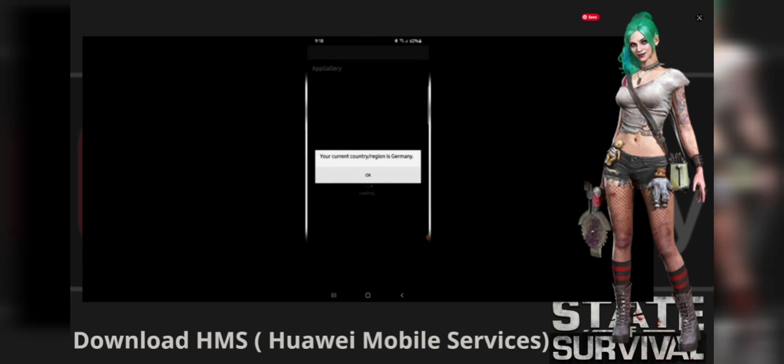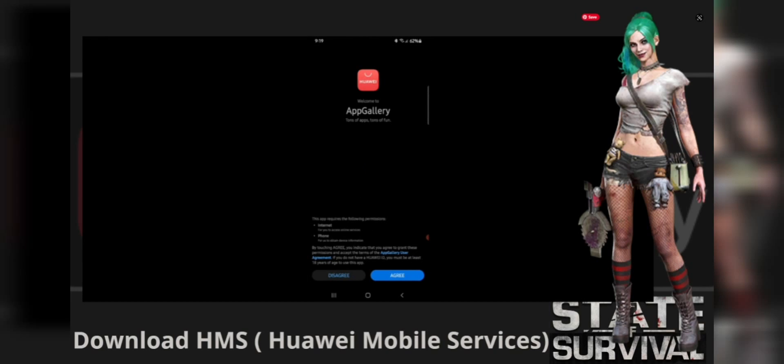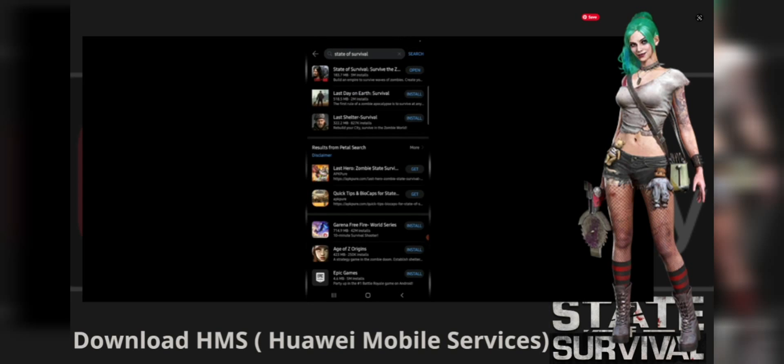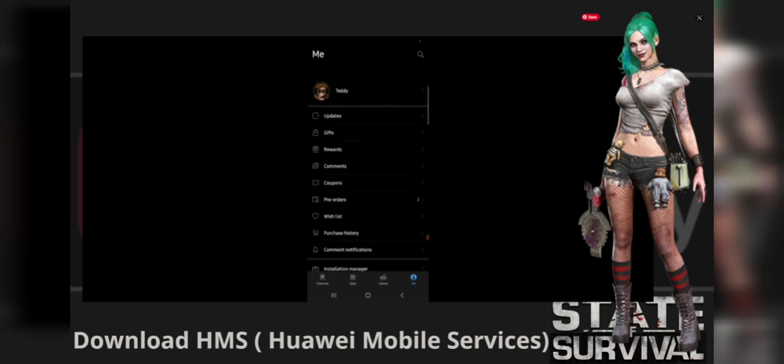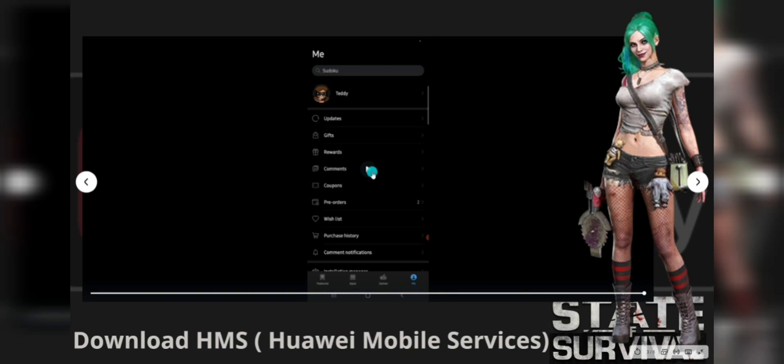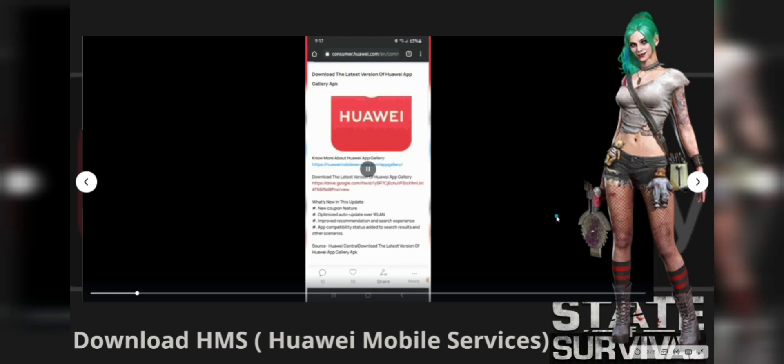After contacting customer support or messaging Lucas, download HMS Core, also known as Huawei Mobile Services — you can search for it on Google. Then download State of Survival and create one account there, play until the tutorial, and bind it to your email. Send that email to Lucas or customer service as it will be the placeholder for your Google Play account. You can also set up your Huawei App ID and payment options at this stage.